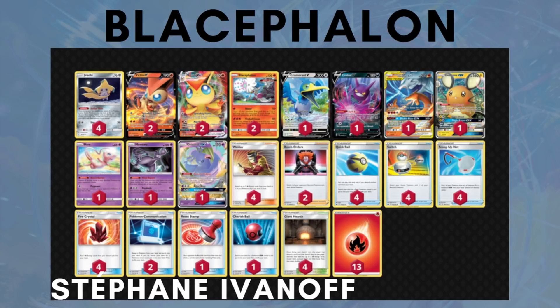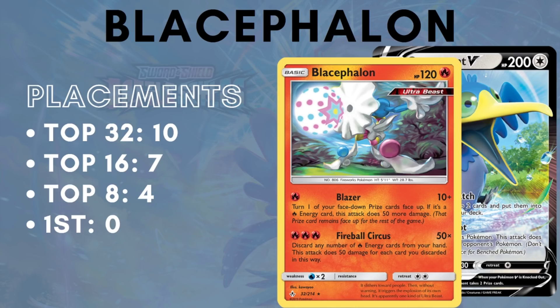Next is Blacephalon. Blacephalon has not really changed too much, but there's a very interesting build from Stefan Ivanov with a 2-2 Victini VMax in it. Other than that, Blacephalon has stayed the same as the Tempozard build, or you can put in the 2-2 Victini VMax as in Stefan's list. Blacephalon has 10 top 32s, 7 top 16s, 4 top 8s, and 0 first places. You can either play the Tempozard variant — like AzulGG's PC3 list he qualified with — or the new Stefan Ivanov build with the 2-2 Victini VMax. I think they're both just as good as each other; we'll have to see if one comes out on top. But as I've said, we're in the early days of Battle Styles and decks still have a lot of testing and optimization to go.